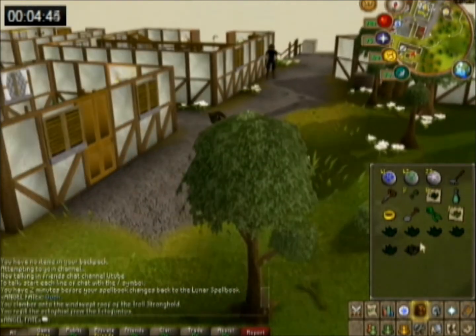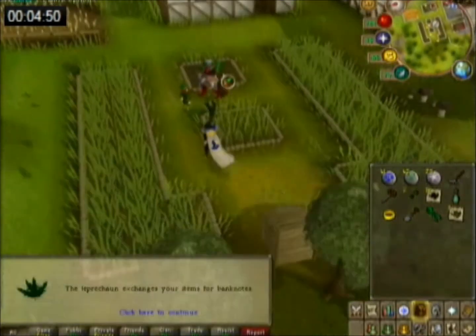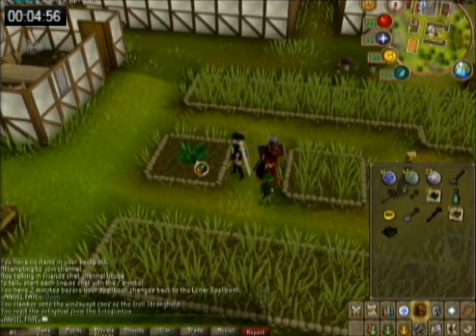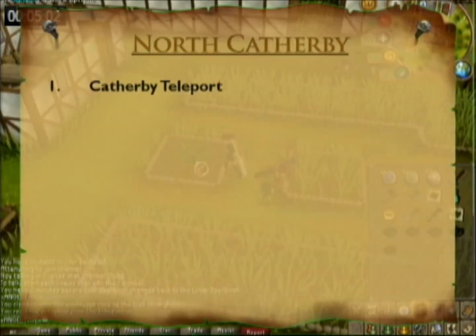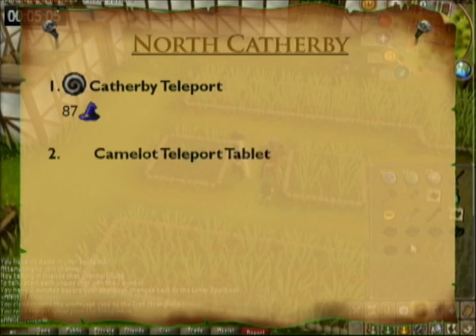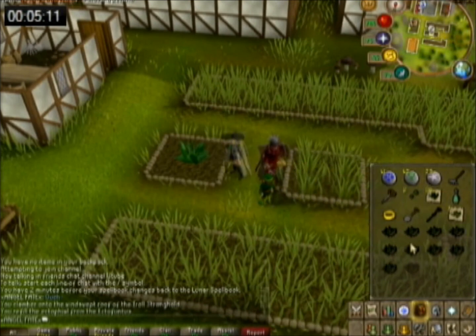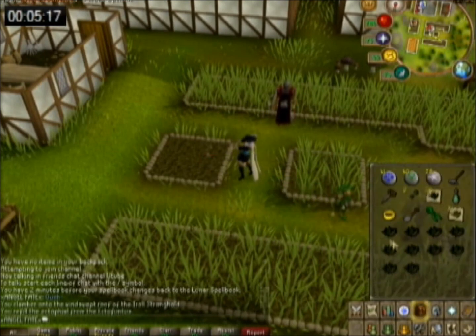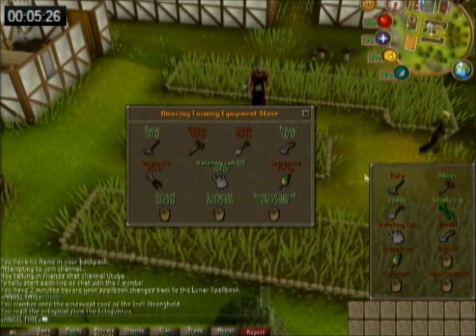My last patch is always the Catherby patch because it's nearest to a bank, and if you want to, you have a place to buy pineapples for compost. So if you want to earn money through compost, you can use the compost bin here. This patch is simple enough — just use the Catherby teleport if you have the mage level; if not, use Camelot teleports. By the way, I have maps of all the spawn points when you teleport to the patches — check the description, I uploaded it to Photobucket.